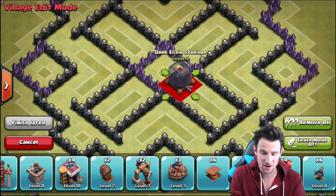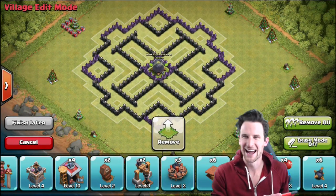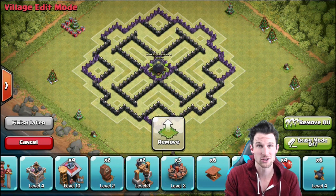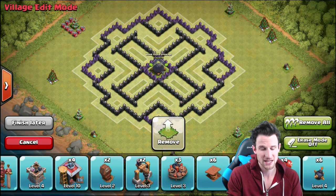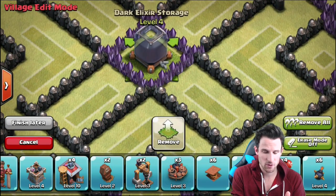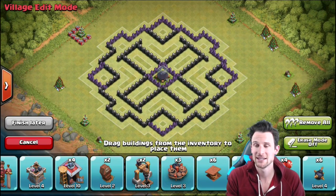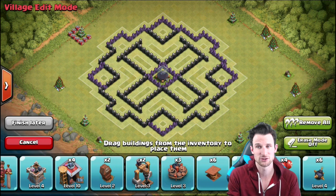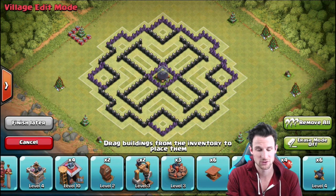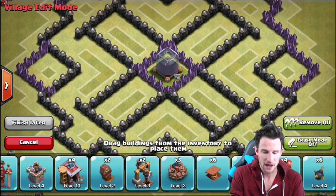So obviously, first of all, this is what we need in the middle. We're gonna go ahead and bring the rest of our resources in here. We're trying to protect our gold as well because I need to upgrade all my walls — they're very close to being done. The reason I left the purple, level 7 walls in the middle is because I want the stronger walls a little bit towards the outside as troops try to get their way in. But I don't think troops are going to head in that much towards the dark elixir because of how I have everything laid out.